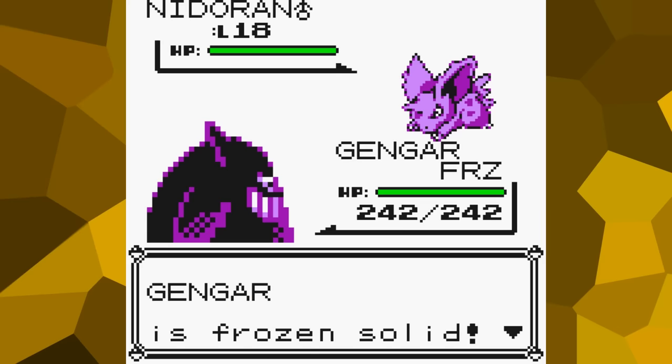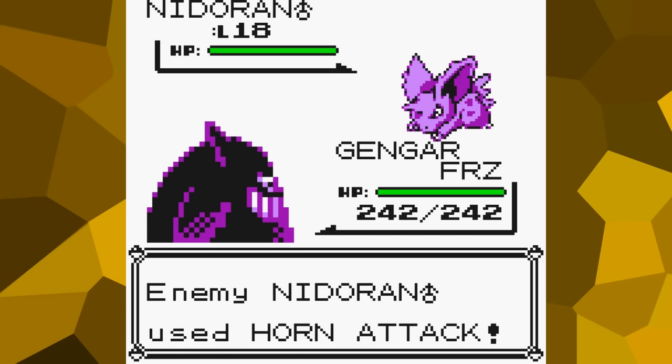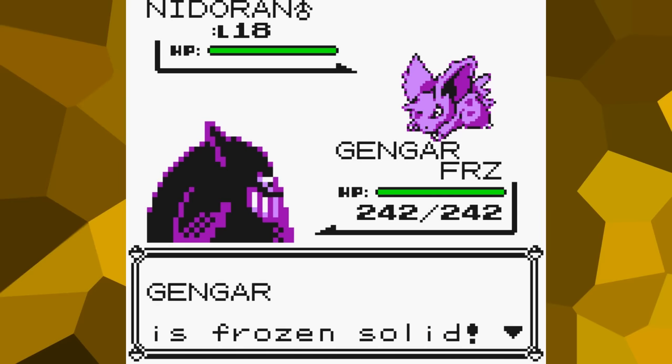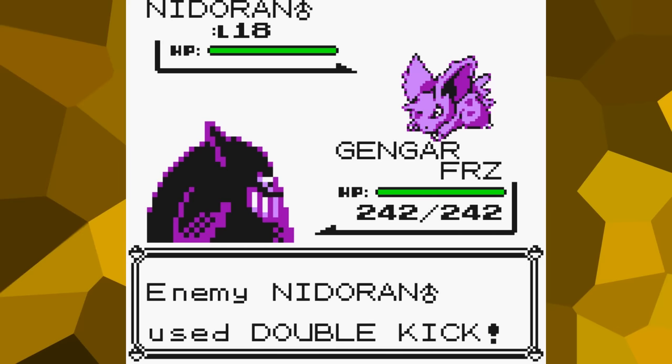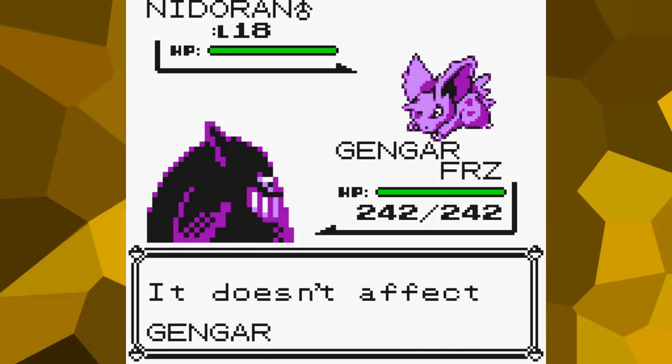If you've been following along, then you've probably already arrived at a conclusion here. The only way to escape this battle is to wait until Gengar faints, which can only be accomplished by the Youngster repeatedly hitting it with Poison Sting, which only has a 25% chance of happening each turn. That would make sense, right? However, that is only half correct. While we definitely need to lose this battle, the chances of getting hit by the opponent each turn isn't 25%. It's actually much, much lower.